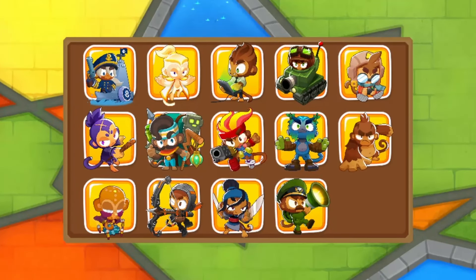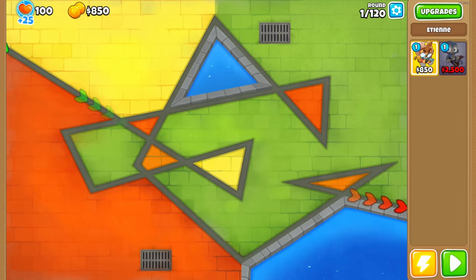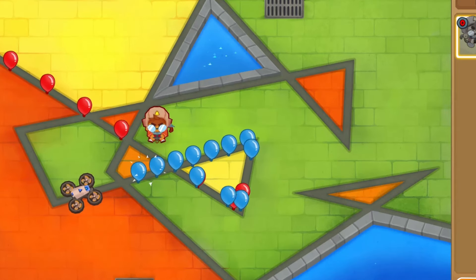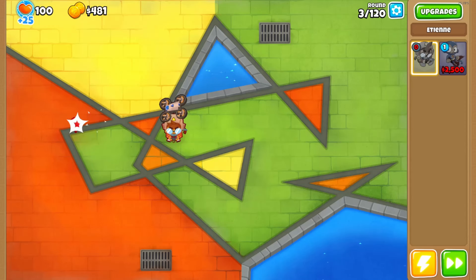Today we're getting to choose which hero we want to use in game, and we're gonna go with Etienne for global camera detection. For our next tower, let's use a super monkey. There should be five or six different bosses that show up - one boss every 20 rounds - and we're gonna have to beat them with limited upgrades and money.